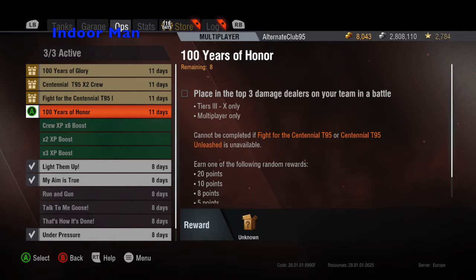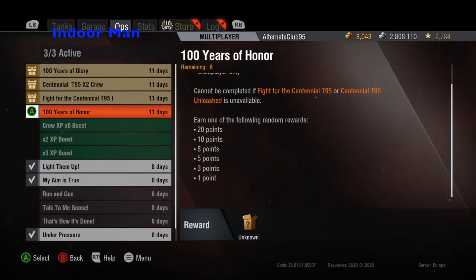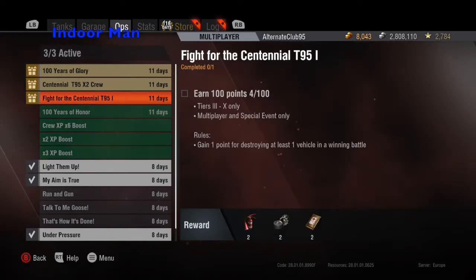Finally you have to play a multiplayer game where you place in the top three damage dealers on your team. You then get a random reward towards the Centennial AWP of either one additional point, three, five, eight, ten, or twenty. With some luck it can make it quite easy to get the Centennial.